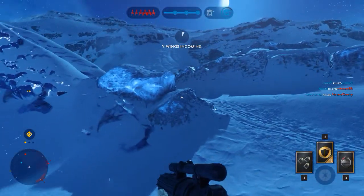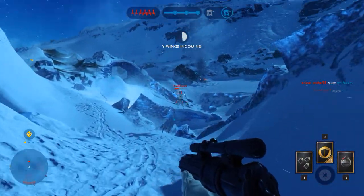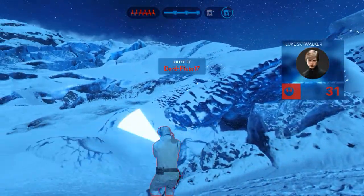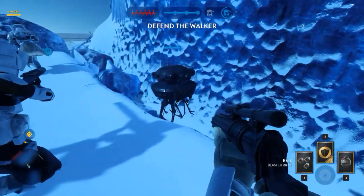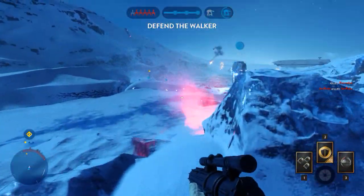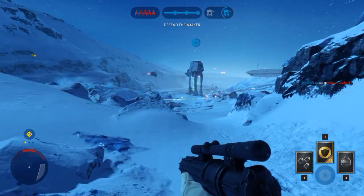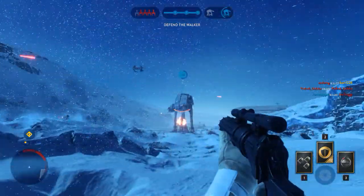Rebel air support incoming — they're coming. Protect our walker. The Rebels are inflicting heavy damage. They're after the walker. The walker has broken through enemy lines and is trying to fire on the attacking ship.